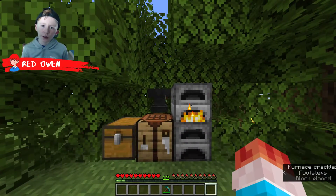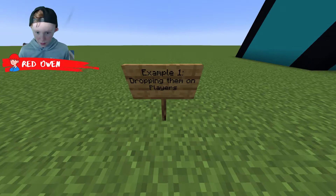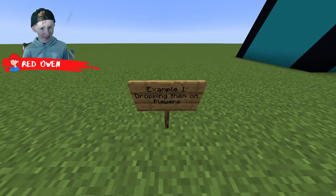I'm going to show you some ways you can use this in your own survival world. Example one is dropping them on players.